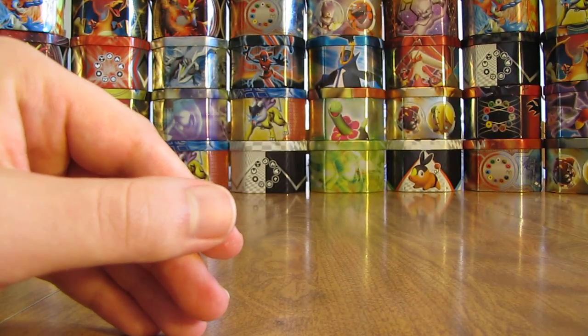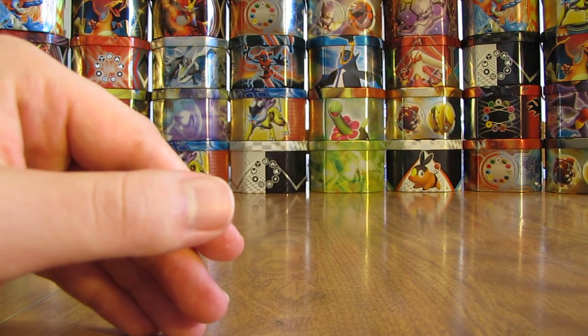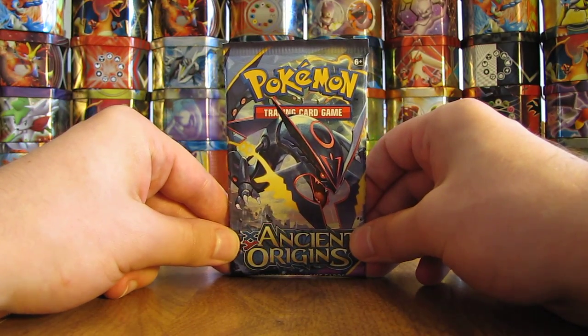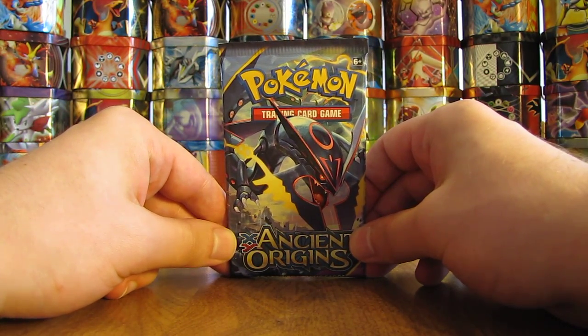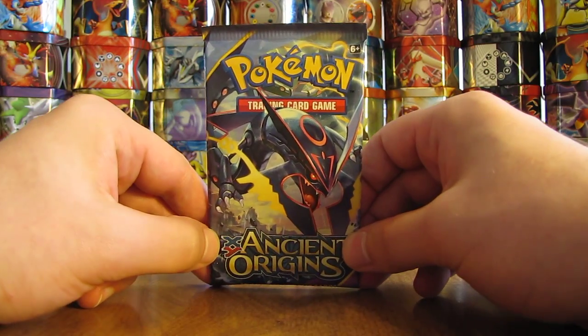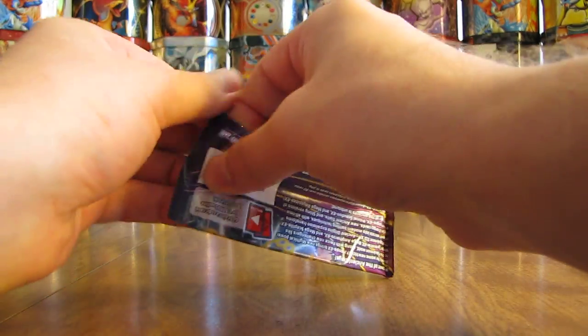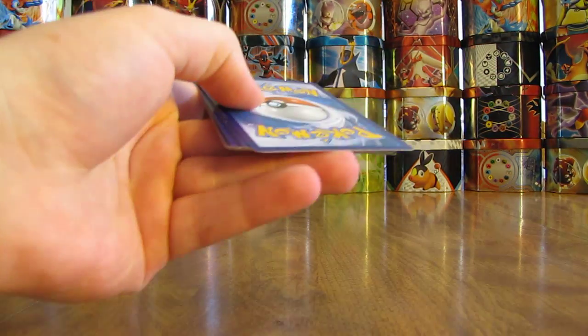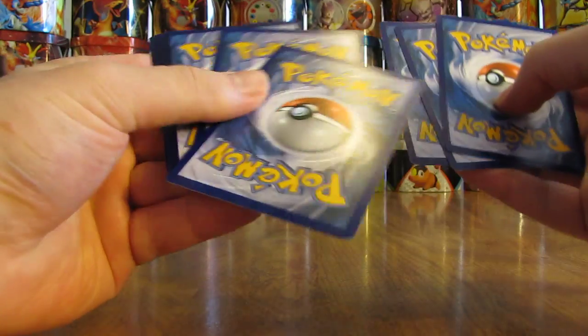So one pack to open up. These are actually a better deal than buying just one booster pack, I think, because it costs less than a dollar more and you get a Blackstar Promo and Coin with it. So only one pack — open it up. Set the code card aside. I give away those codes on my blog every single day.